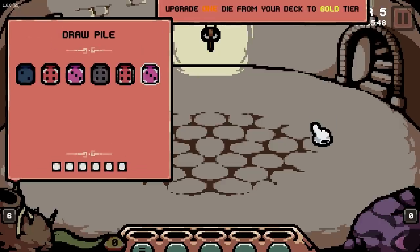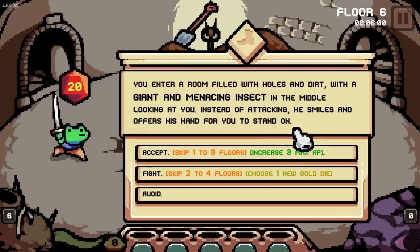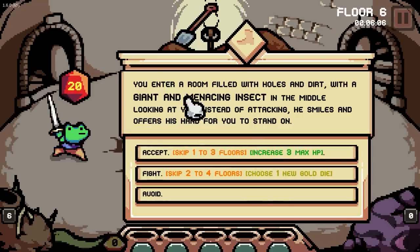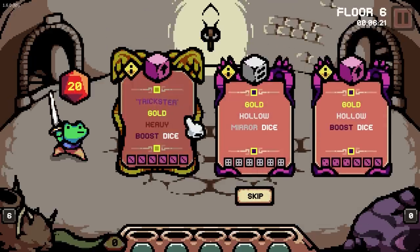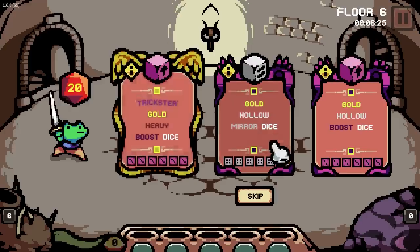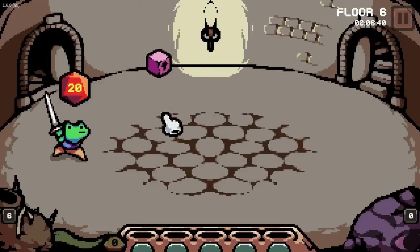Upgrade the dice to gold tier — I love the sound of that. Maybe that big heavy fella. Skip one to three floors. Interesting. Skip two to four floors. Get one new gold dice. You enter a room filled with holes and dirt with a giant and menacing insect in the middle. New gold dice — yeah, why not? Trickster, gold, heavy boost dice. That's kind of rad. Well, what is trickster? It doesn't tell me, so I'm going to take it. We'll see what that is.